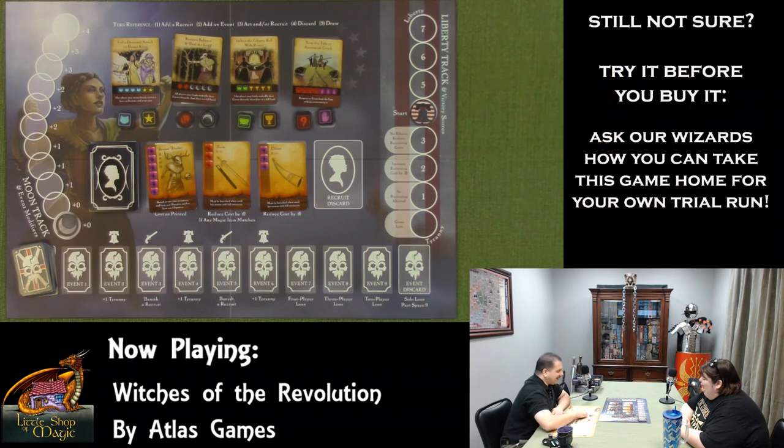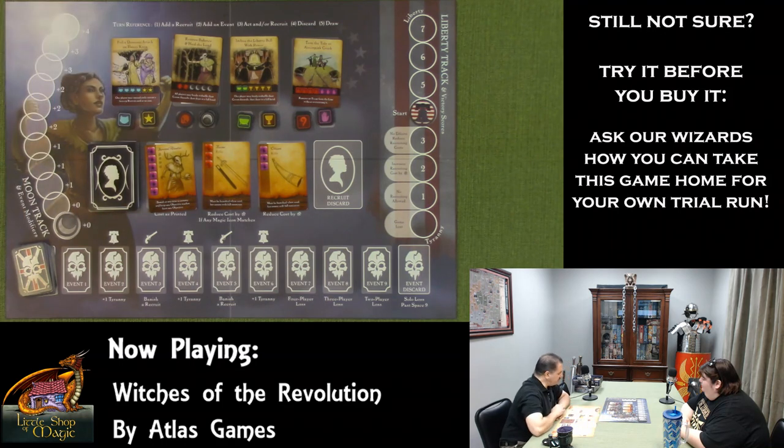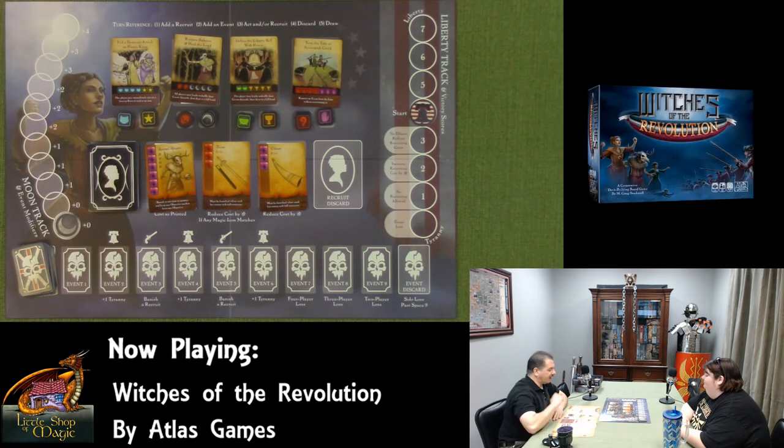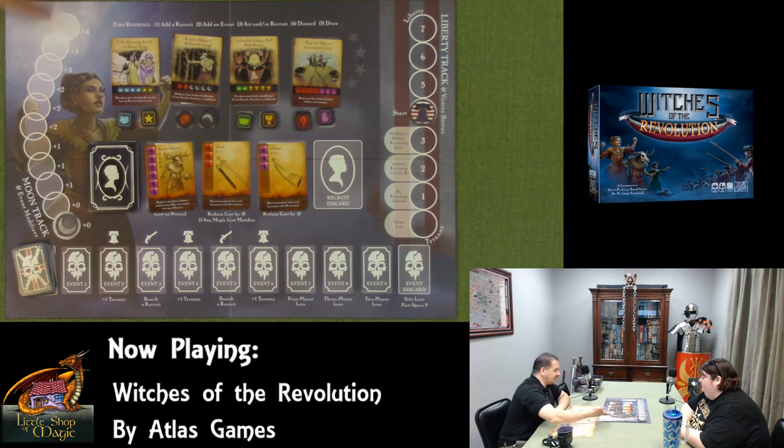You also lose if the last card in the event deck is added to the event line and players don't win by the end of that turn. The moon track represents the passing of time — it makes things more difficult for us, but at least it doesn't kill us.